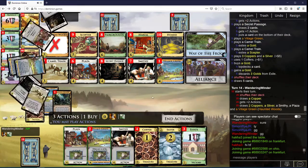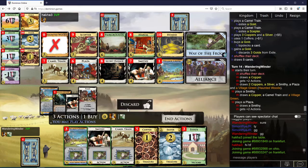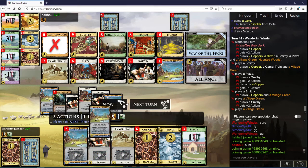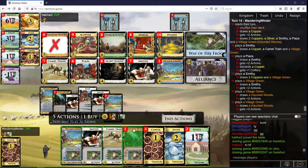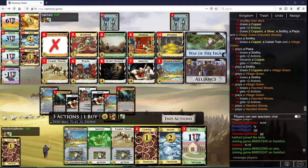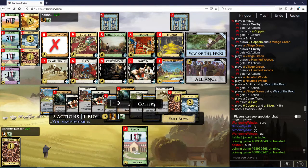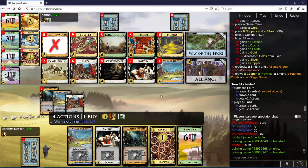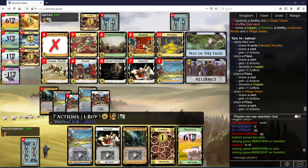You're buying a gold, okay. Let's start with this. I think we want to stick these on top, and then I think I do want another gold here. And just try to Alliance as many turns as possible now.